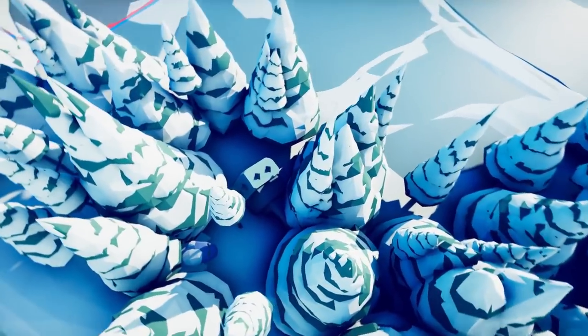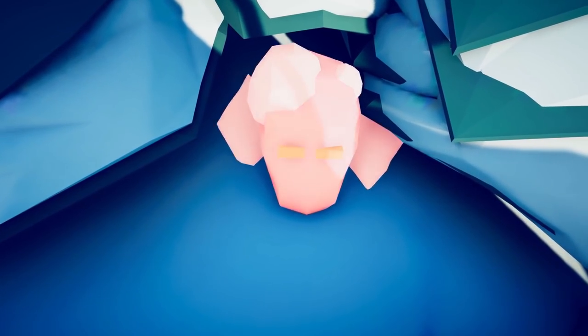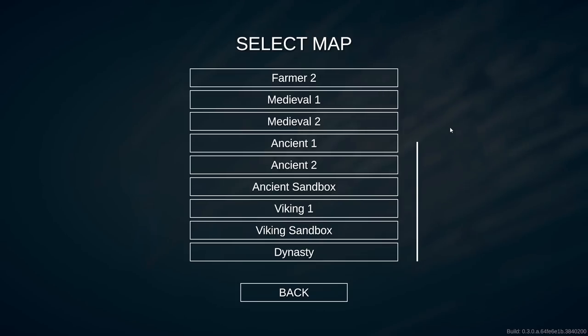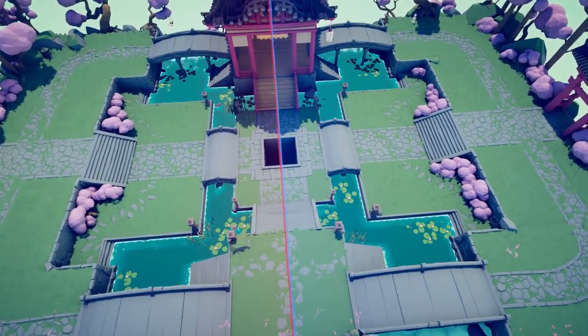The next map we're going to head to is Viking 1. We're going to zoom down to this little rock statue where there's a mask. The Ice Giant is unlocked.